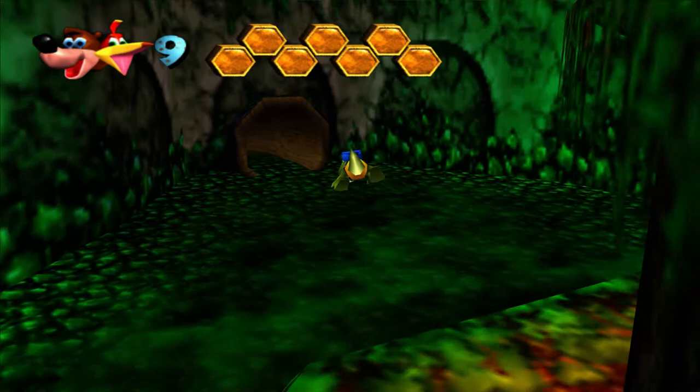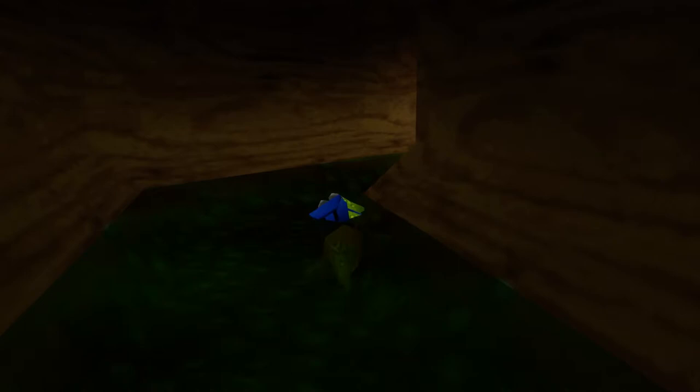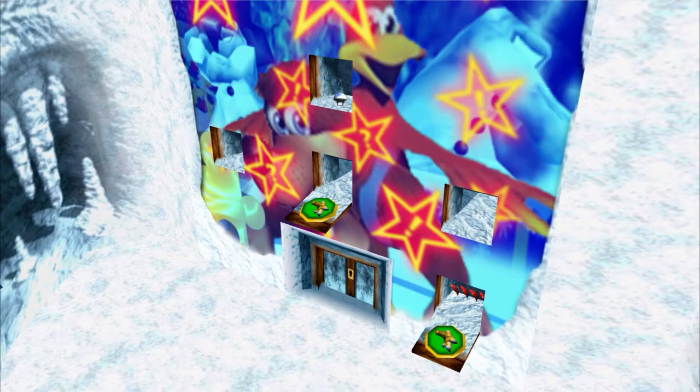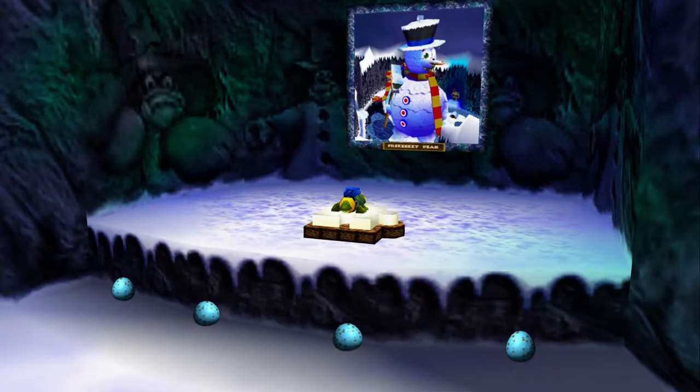Hey guys, welcome back to some more Banjo-Kazooie. Now we're done with Bubble Gloop Swamp, let's take our gator friend into the back section. As a gator, I can hover momentarily in the air while spamming the chomp button. He's hungry — but he did have the Yumblings or whatever in the Mr. Vile episode last time, so he doesn't have anything to eat in Freezeezy Peak.